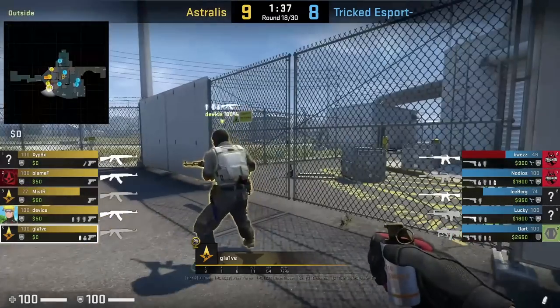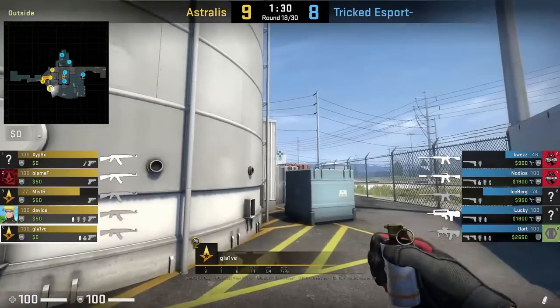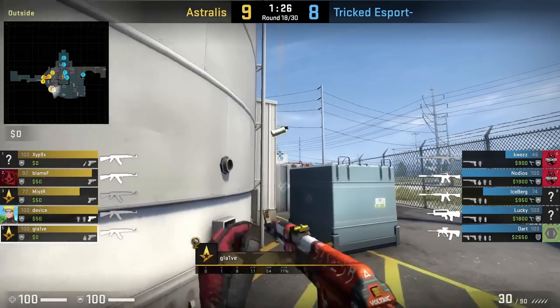Glaive is going to throw the middle smoke, and his position doesn't really matter as this middle smoke is pretty forgiving. He will throw it off the T red, aiming above the building with the blue logo, runs forward and left click throw.